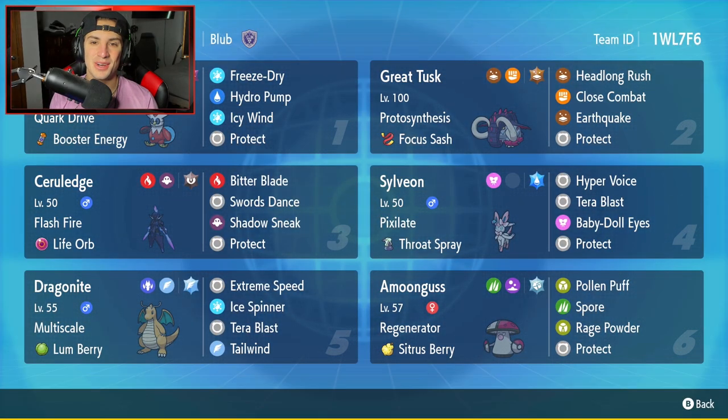What's going on YouTube, Jeans here, hope you guys are having a wonderful day today. We are back yet again, bringing you guys some more competitive ranked double battles for Pokemon Scarlet and Pokemon Violet. In today's video, we're going to be rocking out with Cerulege yet again, but this time Life Orb Cerulege paired up with Dragonite and one of my favorite Eeveelutions, Sylveon.